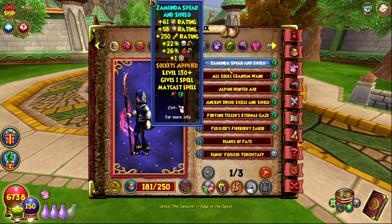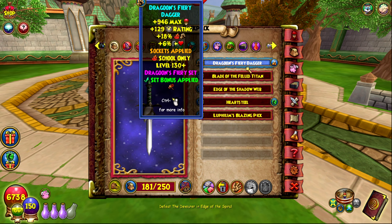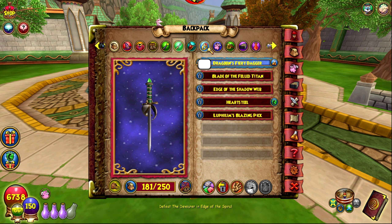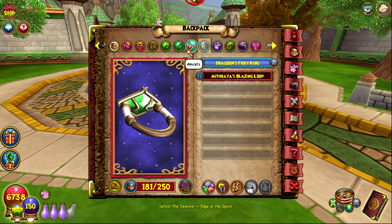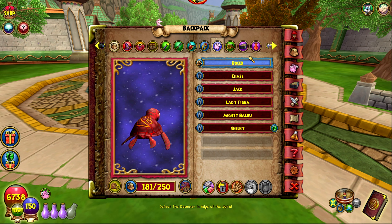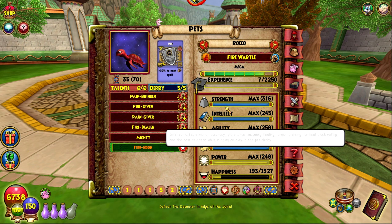For the wand I've also got the Zafaria Safari wand — this gear gives the highest amount of damage in the game, and the wand's actually not bad either. To get the Dragoon set bonus I equipped the Dragoon Fiery Dagger, the Dragoon Amulet, and the Dragoon Ring — that gives the three-item set bonus. For the pet I've got Rocko, a Fire Wardle I just trained up yesterday. He's got quad damage, Mighty, and I socketed Fire Moon onto him for an extra 4% damage.